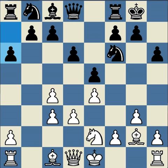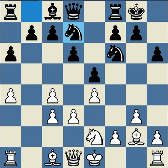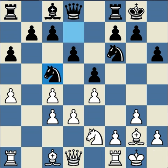Black plays a6, preparing to play b5 maybe. So white stops that idea right away. Black develops the knight, castles, and plays knight c5. Both sides have been developing, but black doesn't really have a straightforward plan.